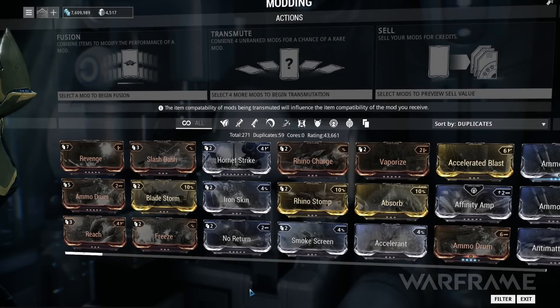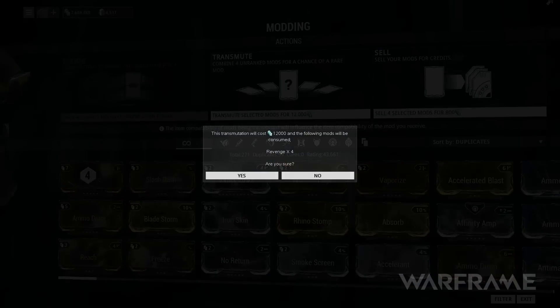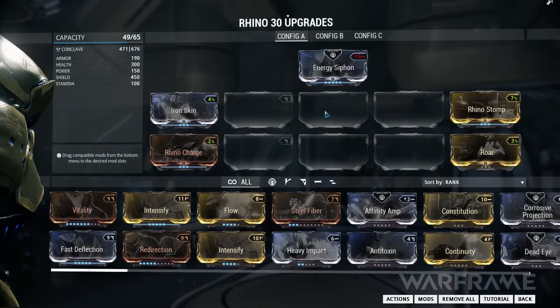You can also transmute unranked duplicate or unwanted mods, which sacrifices them and combines them into another random module with varying rarity. Now that your module is upgraded, let's install it.